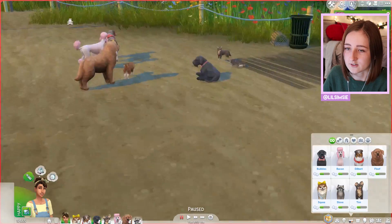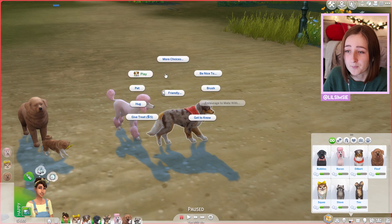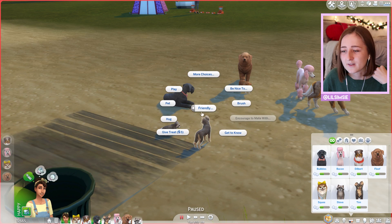Let's go ahead and start sending our dogs hunting. You just click on them, go to 'send hunting,' and it's a skill they build — though it's a secret skill, you can't see how high level they are. They'll go out and hunt and bring you back a little present that you can open. They can give you cheap little toys, but they can also come back with really expensive stuff.